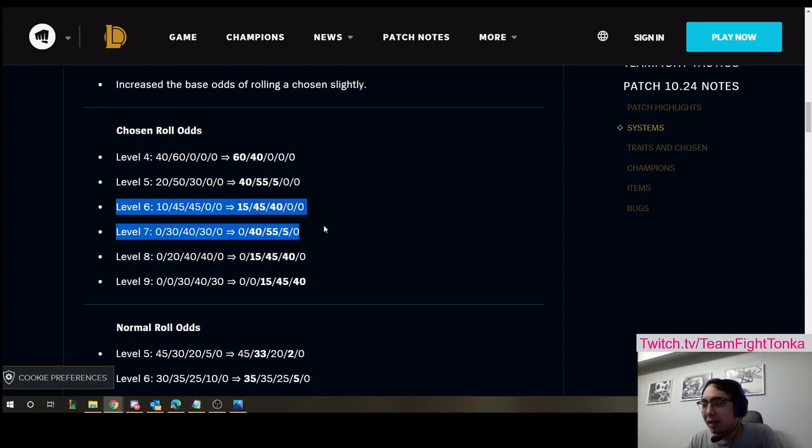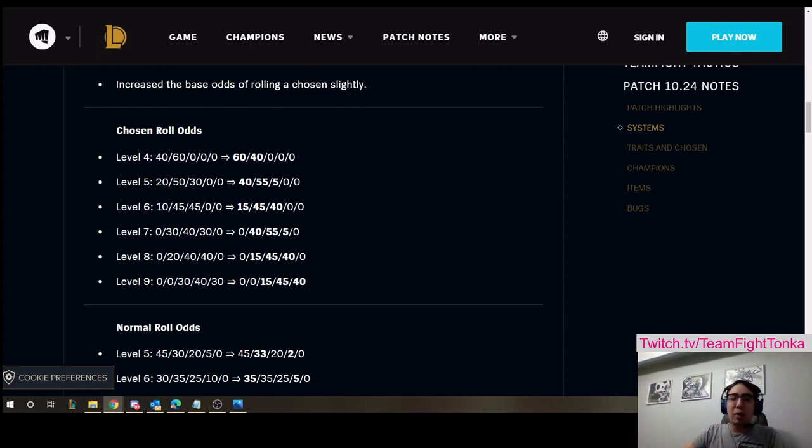The important thing when looking at these numbers is really level 7. I can't stress enough that the way we've all been playing the game on live no longer works. If you save all your money, push level 7, and donkey roll for 4-cost chosen in 10.24, you won't have a good time. On live, you have a 30% chance that your chosen at level 7 is a 4-cost unit. With this change, it goes from 30% to 5%. So don't do it. If you're looking for a 4-cost chosen, you can't do what you did on live.